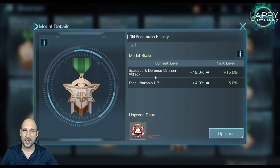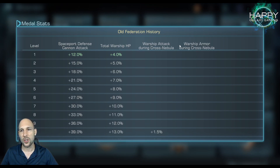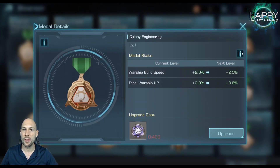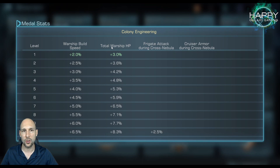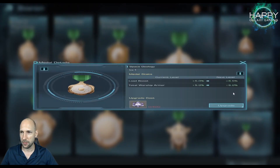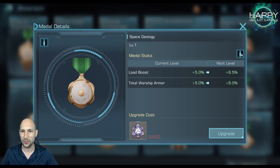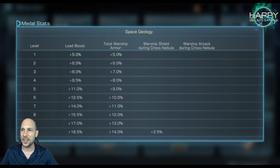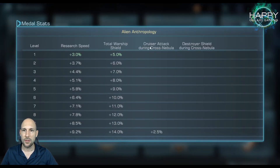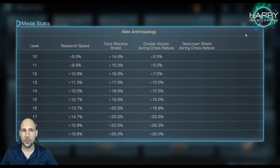History gives defense cannon attack and warship HP, adding warship attack and warship armor. We also have total warship build speed, total warship HP, Frigate attack, Cruiser armor, and Space Geology with load boost — though I don't need load boost anymore. Then armor, shield, and attack. The last one gives research speed and warship shield, where we also get Cruiser attack and Destroyer shield. All of these are really strong. We start with 400 memory cubes to upgrade, and we can get them in Galaxy Summit or value packs.